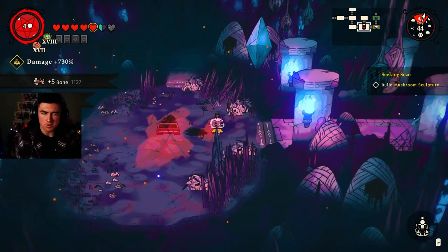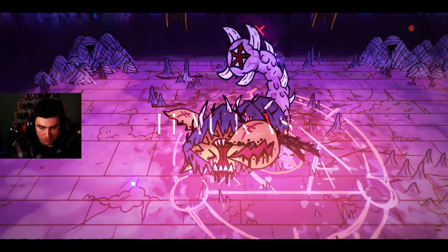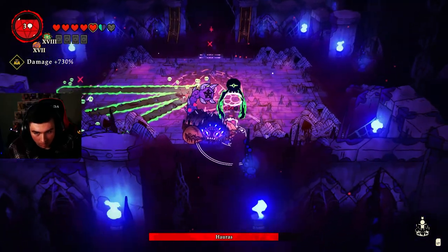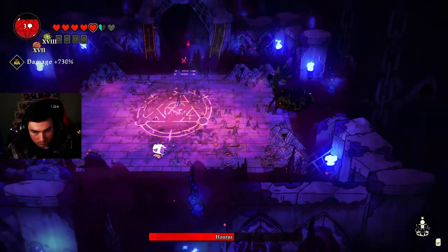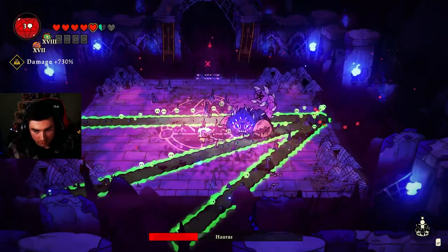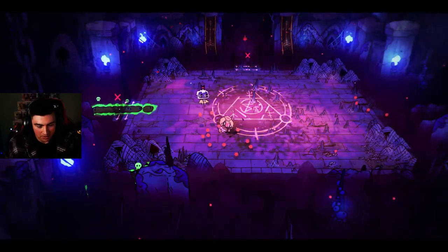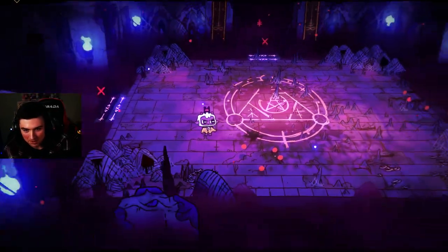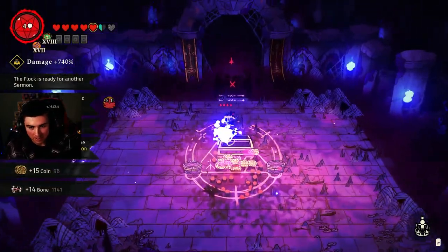Alright, boss number three — technically the fourth boss, but the third of this room. A little scorpion guy named Harus. Oh my god — I wasn't ready for that! This guy is built different — this is the hardest one I've seen. Whenever he shot the bullets I wasn't ready. They've stepped it up a bit here. Whatever this one is, that's down. Last boss to go — final boss, here we come.